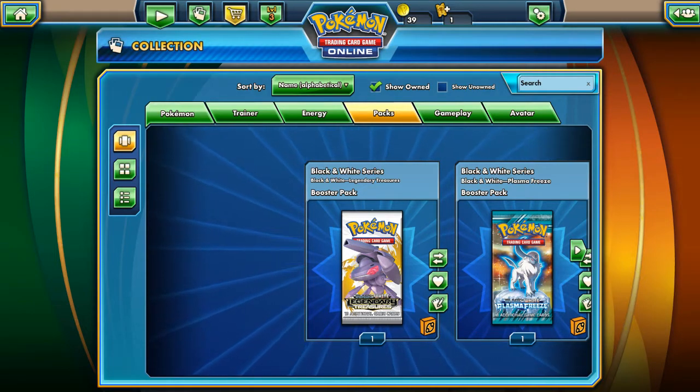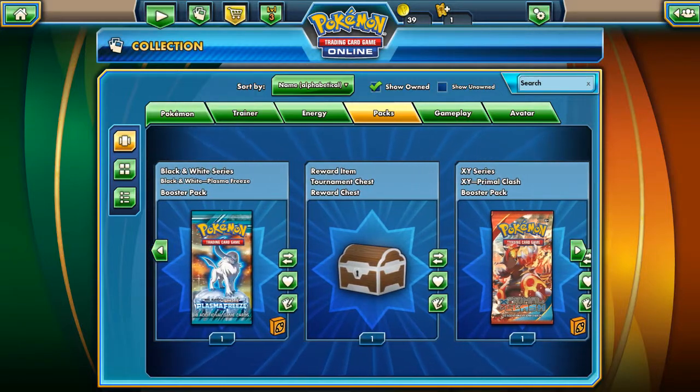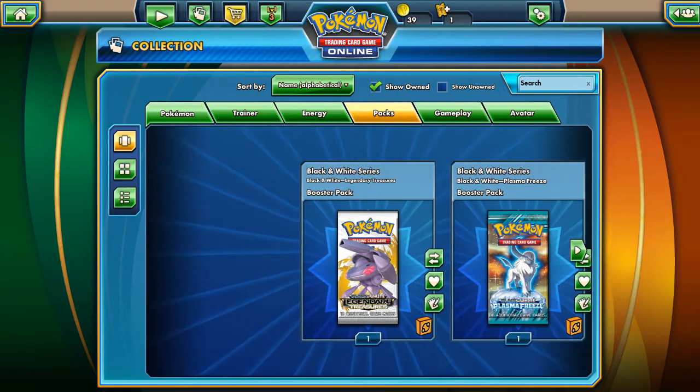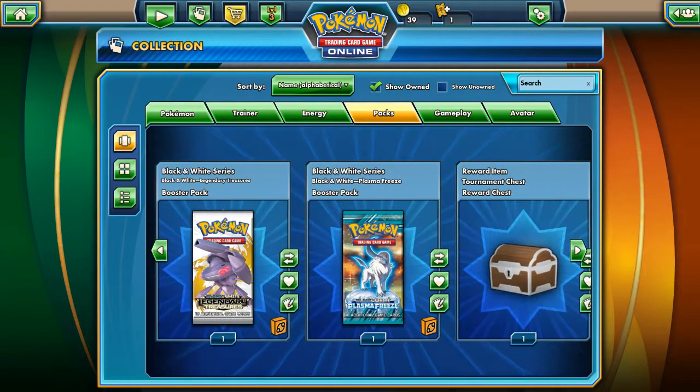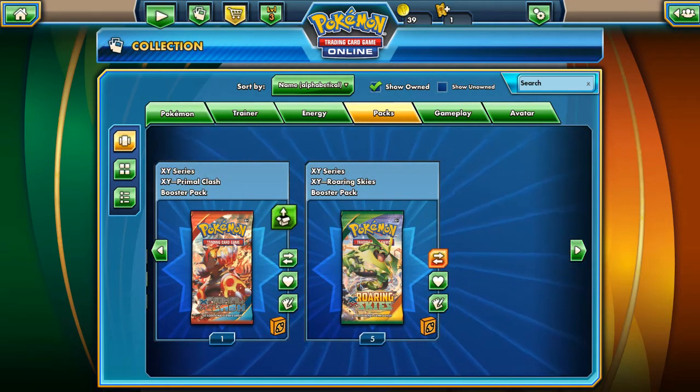Hello everyone and welcome to Pokemon TCG Center. Today I have 8 Booster Packs plus 1 Reward Item Tournament Chest for opening. I have 1 Legendary Treasure Pack, 1 Plasma Freeze, 1 Primal Clash, and 5 Roaring Skies Packs.